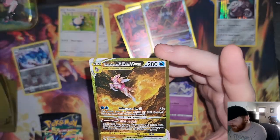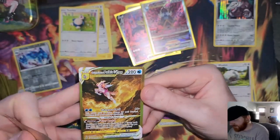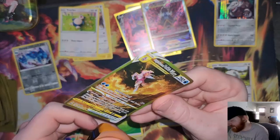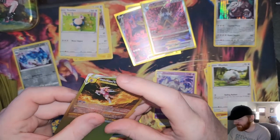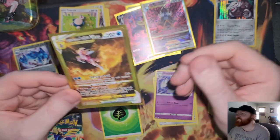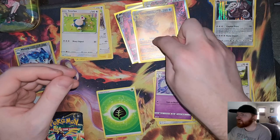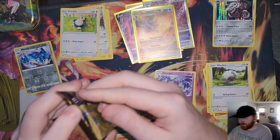Like I'm telling you — these Crown Zenith tins, the mini tins, if you can find them on sale, buy them up. This is the first gold from the set that I've pulled.